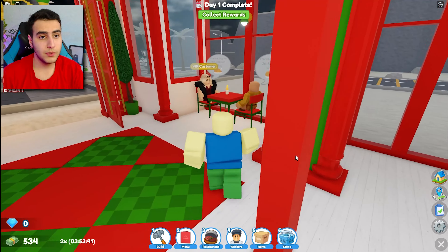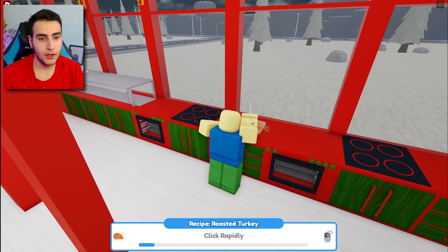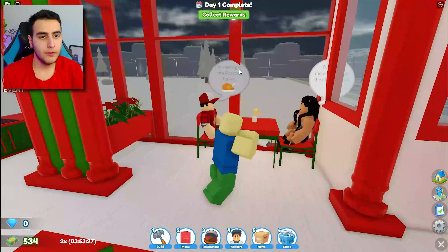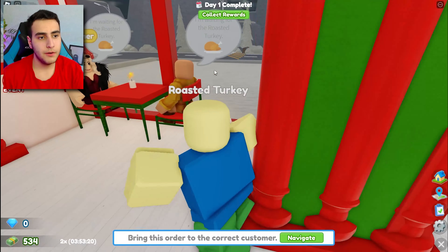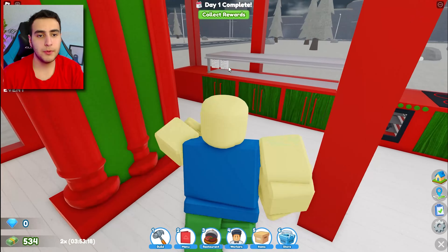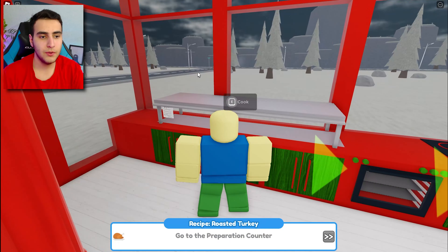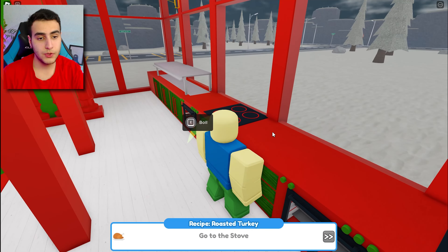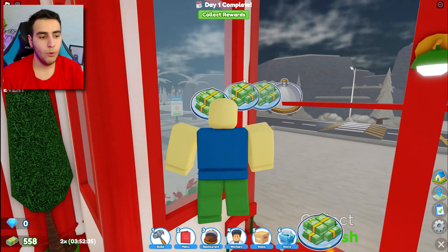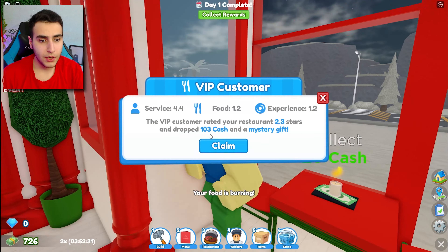Finish - here we go, cooking. It's not that easy to cook a turkey. Take out, put it on the stove, let it boil. One turkey and one cheese pizza - no problem for me. Here you go miss, the VIP customer, and here you go bro, you can have your food now too. Let's start cooking for our normal customers.